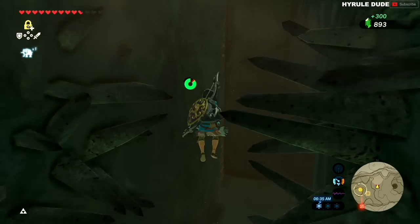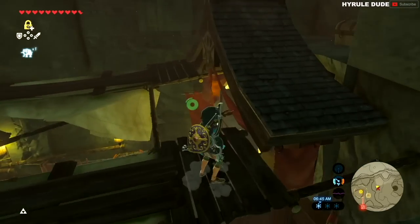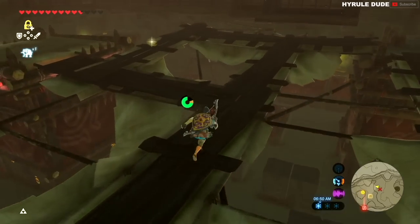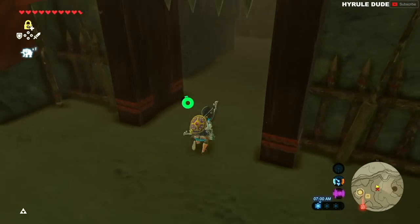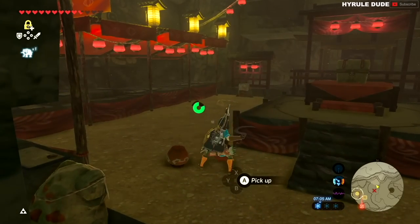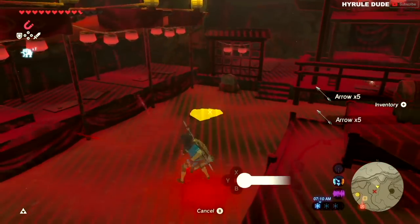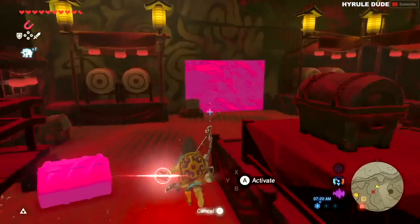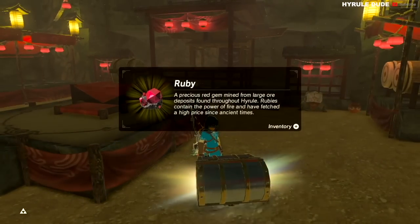Watch out for the spikes when you paraglide through. Go up the ladder and make sure to collect a silver rupee and a stone up here. In the next area, use magnesis and you'll be able to see three treasure chests hidden underground — one containing a ruby, another containing a topaz, and the third chest contains another topaz.